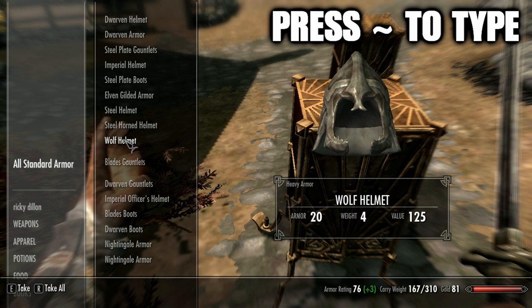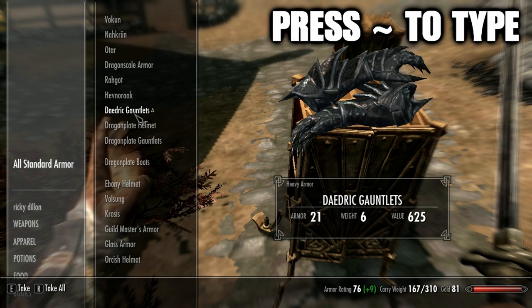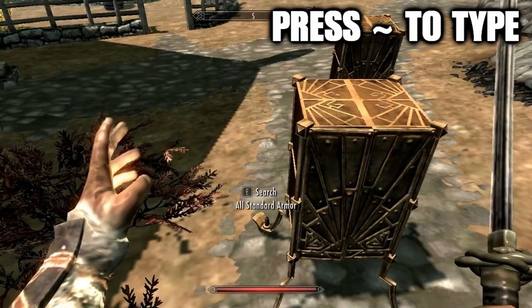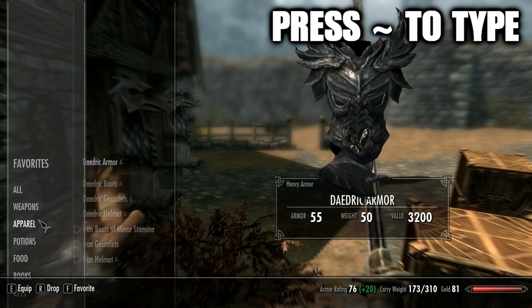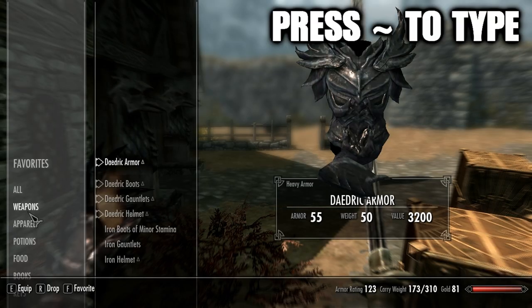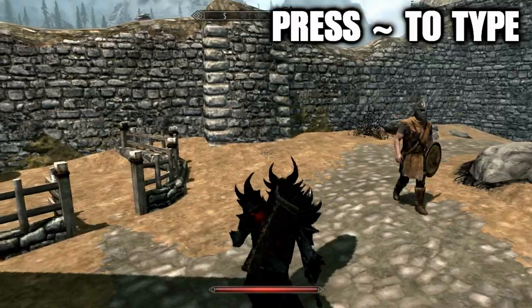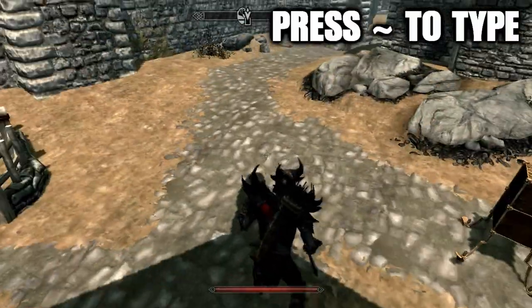I'm just going to keep looking through this armor looking for all the Daedric stuff. I think I have most of it — all I need is the gauntlets, and there's a gauntlet. Now let's see if we have it all and put it on. So we got the boots, the gauntlets, the helmet, and the armor. I found that Daedric was the coolest.